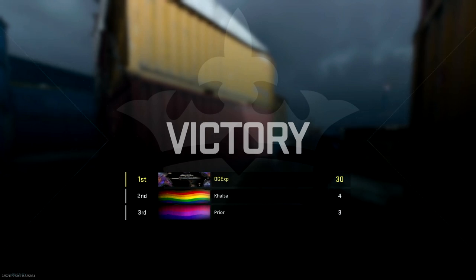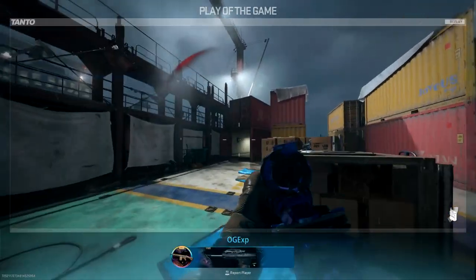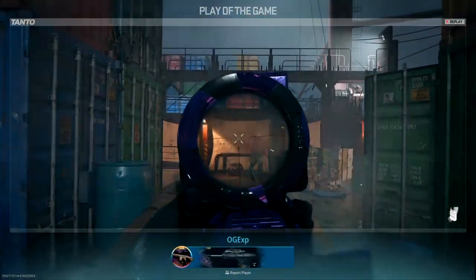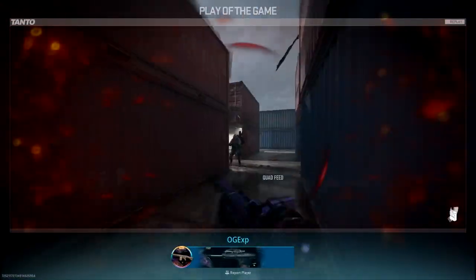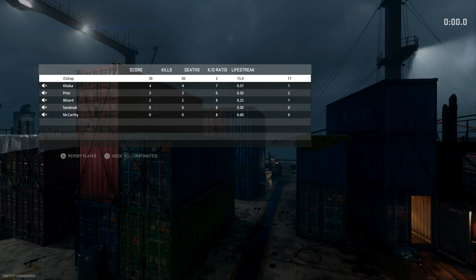Get this class set up and you should have no problem getting the platinum camo for Call of Duty Modern Warfare 2. If this video helped you and you're going to be using these tips for your platinum camo grind, let me know down in the comments below. If you're new here, make sure you hit the subscribe button with the bell notification turned on so you never miss another Modern Warfare 2 video on this channel.